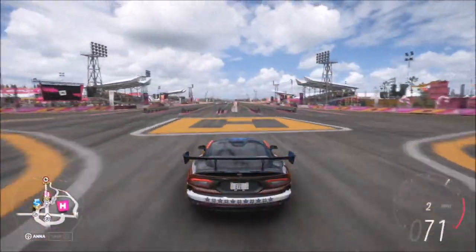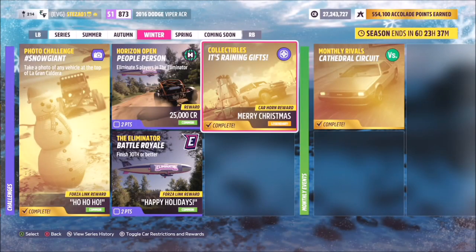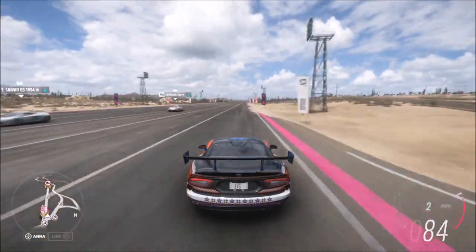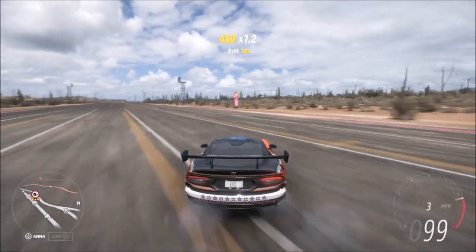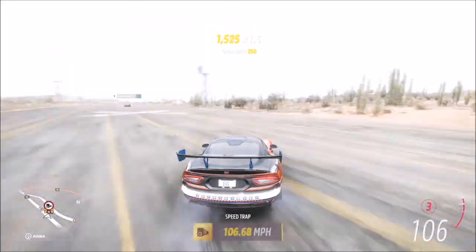A big thank you to everyone who commented on last week's collectible challenge — doing it in solo mode means you can hit the rewind button and that will automatically respawn all of them. A nice easy way to complete this week's collectible challenge, but it must be those white presents that, as the challenge states, can be found at all of the main Horizon outpost facilities.